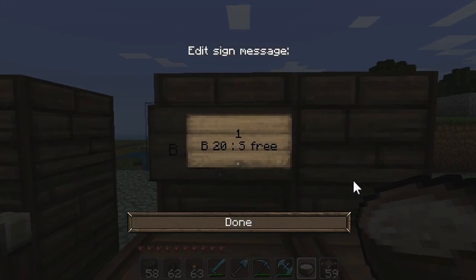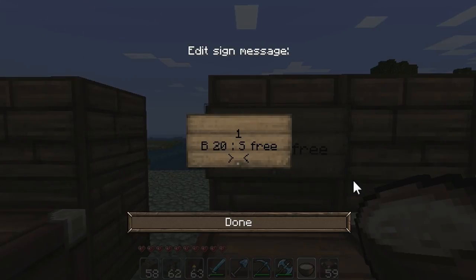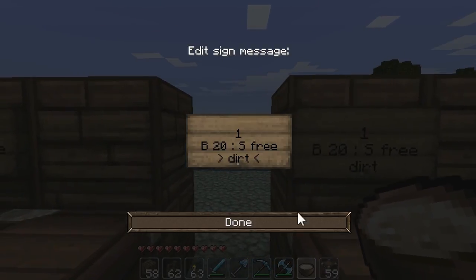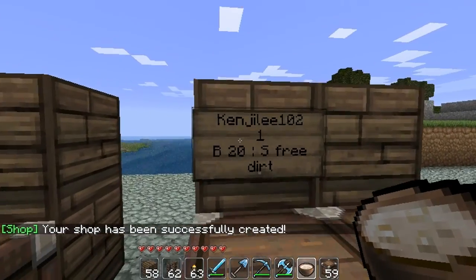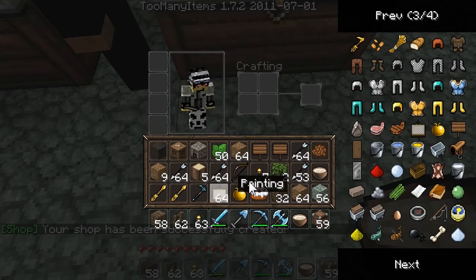The last line is what you actually want to sell. Let's put some dirt. It filled out my name automatically, and that's just stating who's selling you the stuff.